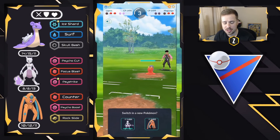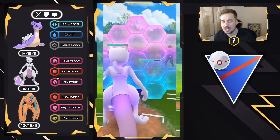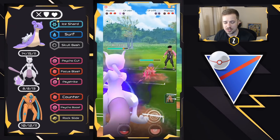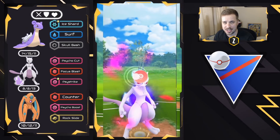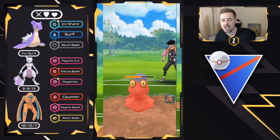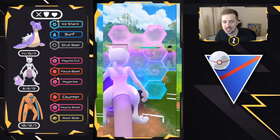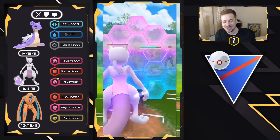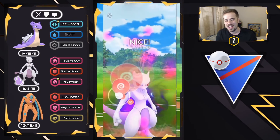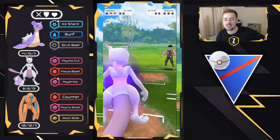I misplayed this — ideally I should have overloaded on energy and had two Psystrikes ready, but I threw Psystrike right away. It still one-shots Macargo for neutral damage. The Dragonair comes in and this gets close — Dragon Breath is doing serious damage, which is why I said no Dragon Breath in the back is key. They get an Aqua Tail, but we get to Psystrike just in time. Neutral damage from Shadow Mewtwo to Dragonair — boom, one-shots it. Good battle, very well played.